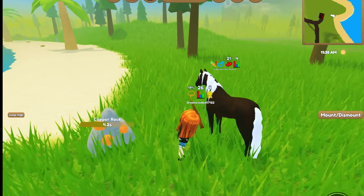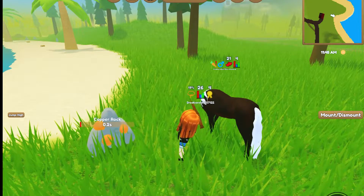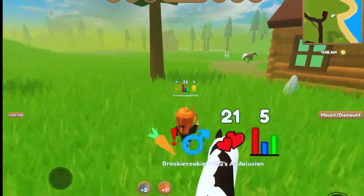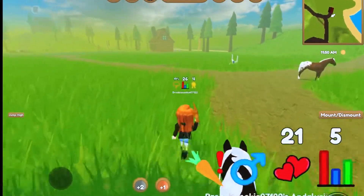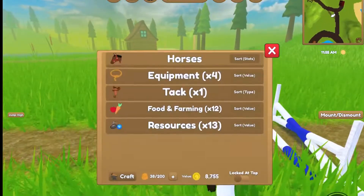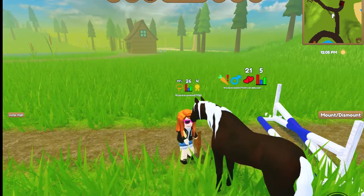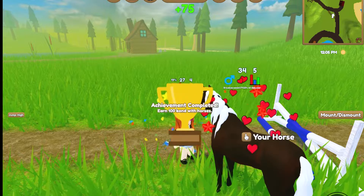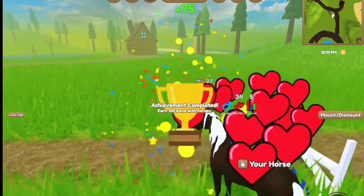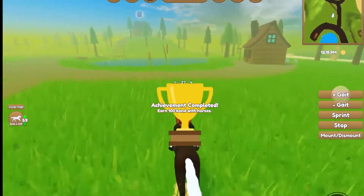Copper! We love copper. I mean, it's not the best resource, but it's not the worst resource. You gotta feed your horse. There we go, right on time. Feed the horse. We got an achievement — 100 bond with horses, and we got plus 75 coins. That's really good.